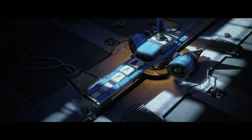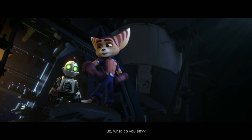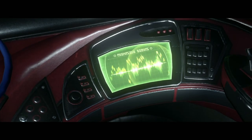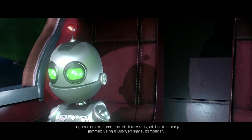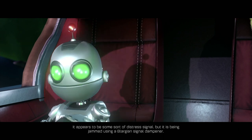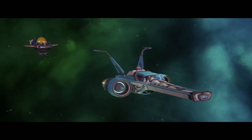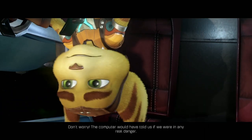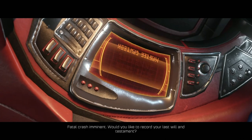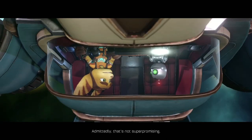I even have a ship. It disassembles so it can infiltrate enemy strongholds. So what do you say? That's strange — I'm picking up something from Nivalis. It appears to be some sort of distress signal, but it is being jammed using a Blargian signal dampener. Don't worry, the computer would have told us if we were in any real danger. Fatal crash imminent — would you like to record your last will and testament? Admittedly, that's not super promising.